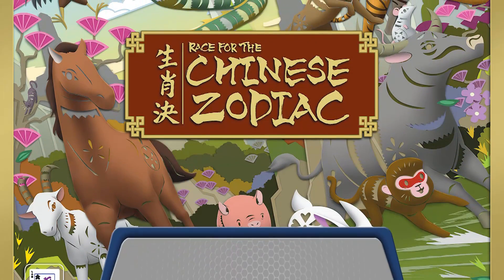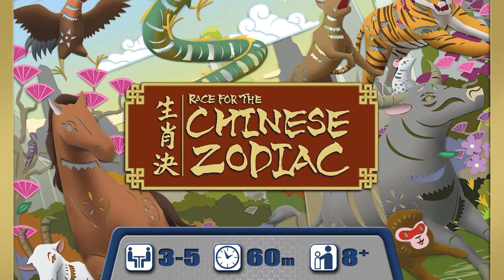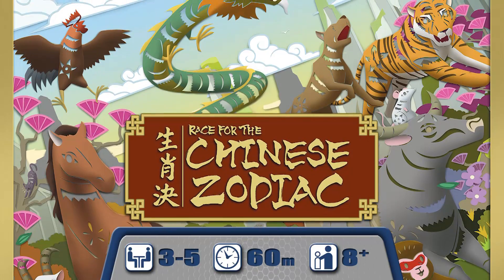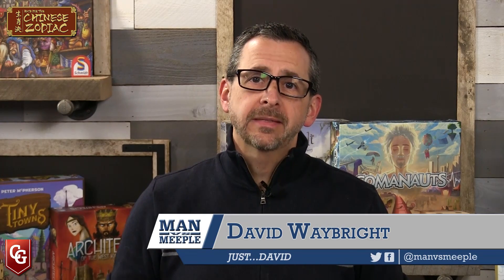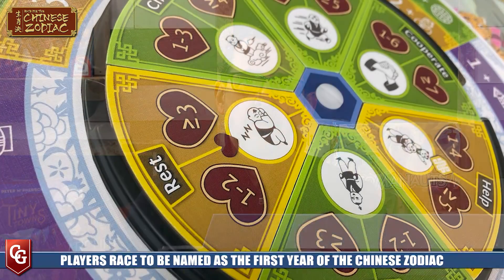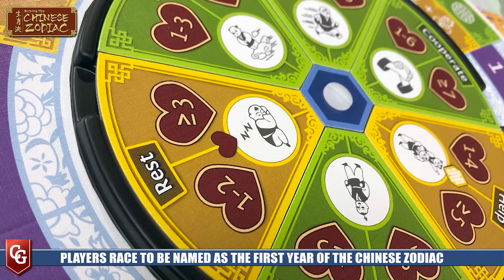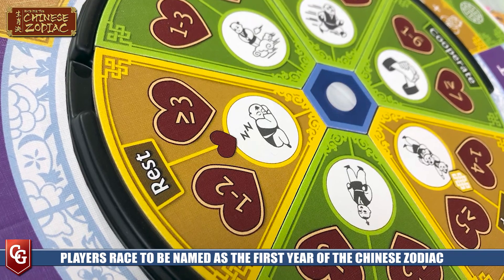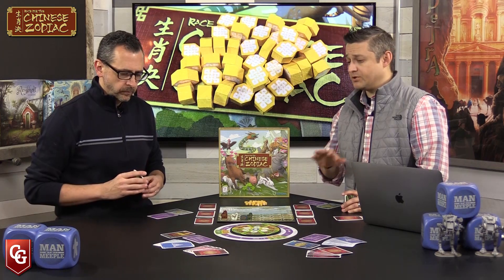Welcome back to MvM. Today we have a Kickstarter preview for Race for the Chinese Zodiac from Capstone Games and Simply Complex - in fact it is the third in their line after The Estates and The Climbers. This is a three to five player game where you use cards to power your animals through a race. Just like those other games it's very easy to play mechanically but has layers of depth, and in this one you're really getting into the minds of other players. Make sure you check out their Kickstarter page for all the final components - this is just a prototype.